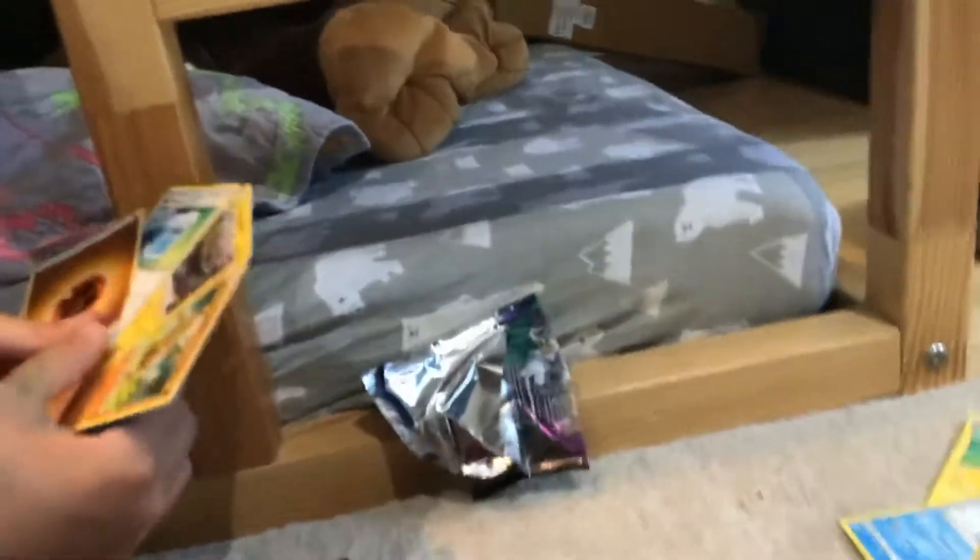We got Alolan Graveler. Give me the code — I love codes. Alolan Graveler, my cushion, and energy. Oh, Delibird — I love Delibird. I think it works in the Delibird deck. Holo pile.